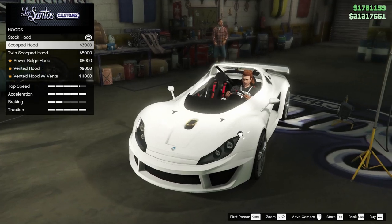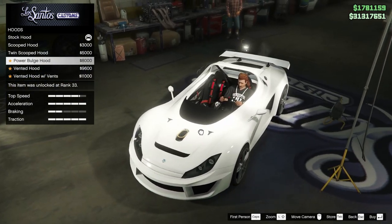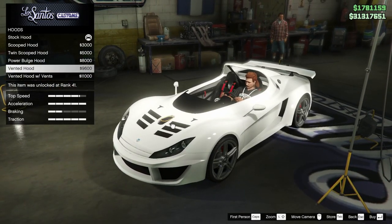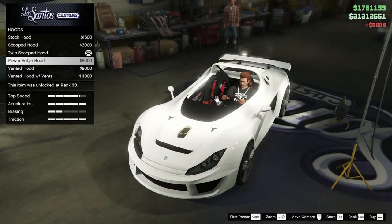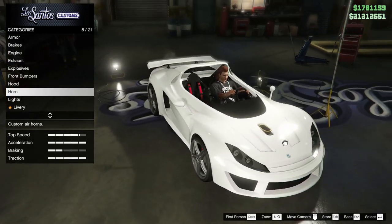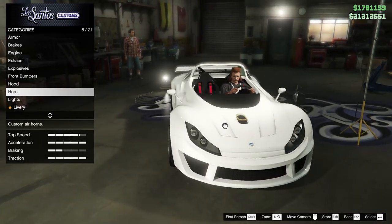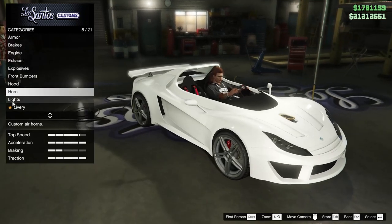For the hood, we can remove those little vents on the side and replace them with the twin scooped. I do like the twin scooped — it's a little more minimalistic. What is that piece in the middle? I don't know what that is but it's so ugly. Please tell me if you guys know, because I would like to know what it is. It really couldn't go a couple inches below the hood — it has to be jutting out like that. That's weird.